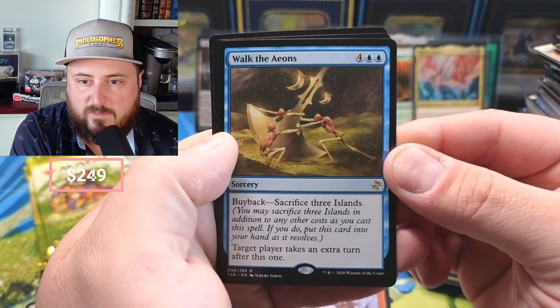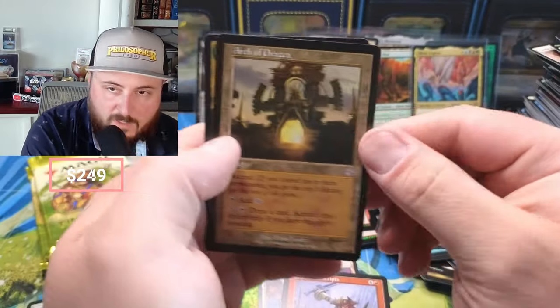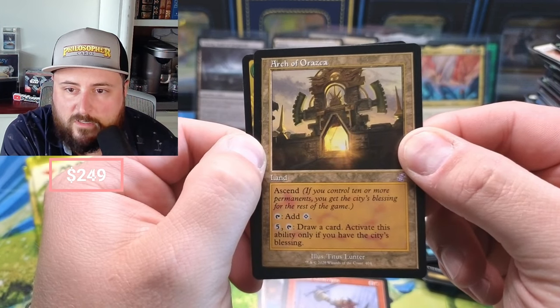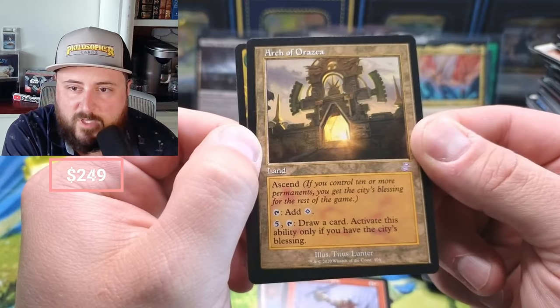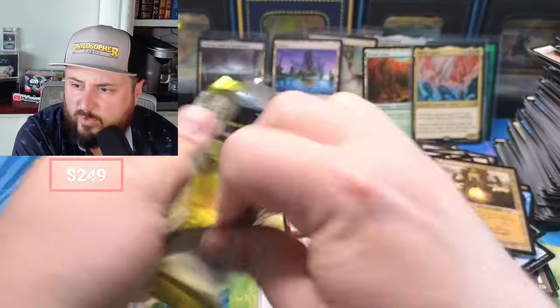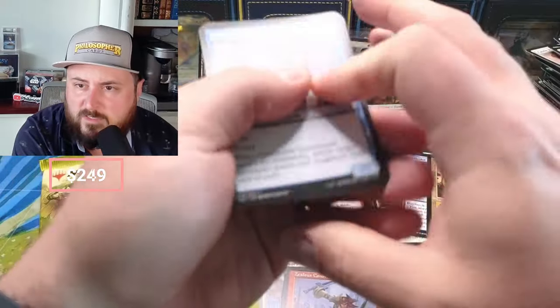Walk the Aeons — sacrifice three islands, target player takes an extra turn. And Arch of Orazca in the retro — draw a card if you only have the city's blessing. Ascend, yeah. I don't think that's going for anything crazy, but since it's a retro it could be wrong. We haven't pulled a Thought Seize, we haven't pulled Pact of Negation — haven't gotten some of the other big stuff.